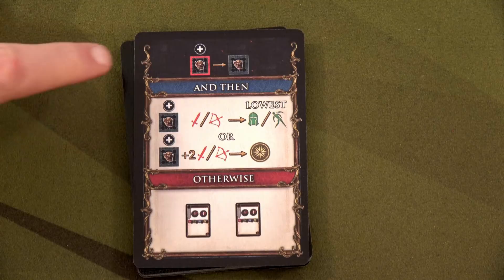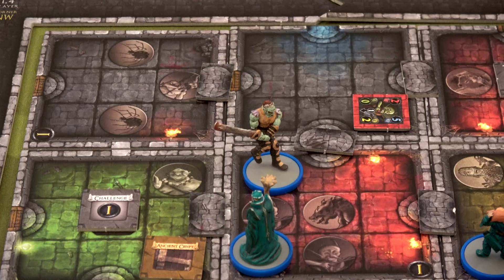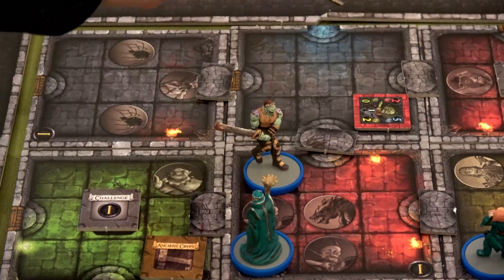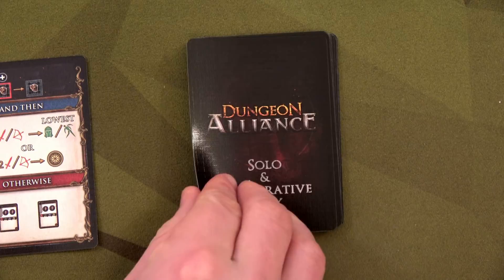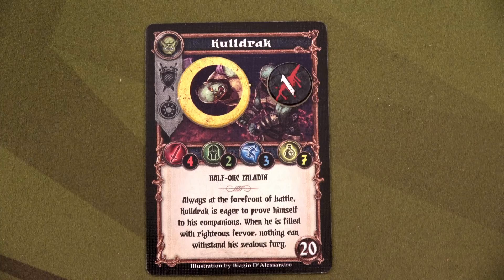We then activate the enemy AI. We un-exhaust the goblin — our only enemy on the board. We use a card giving plus two to his attack, and he attacks any hero, so he targets Cauldrak. He does four points of damage plus the combat die roll. Rolling: got a one — so Cauldrak takes one point of damage. We discard and draw the next enemy AI card, then grab a replacement upgrade card: the Ivory Chalice. Anyone can use that.